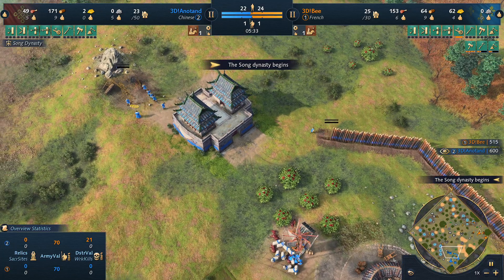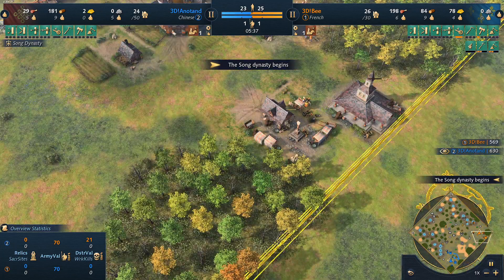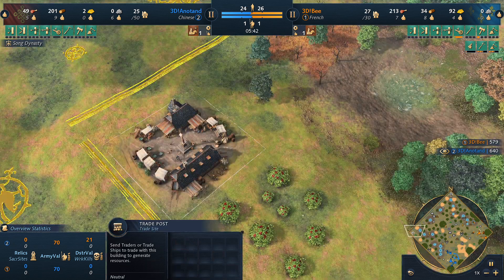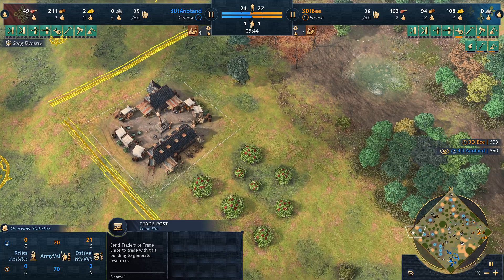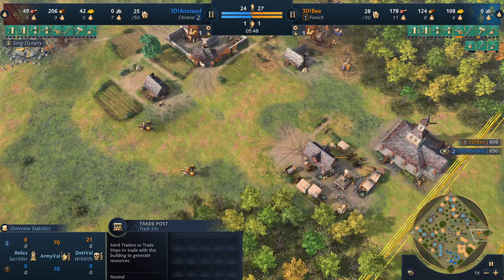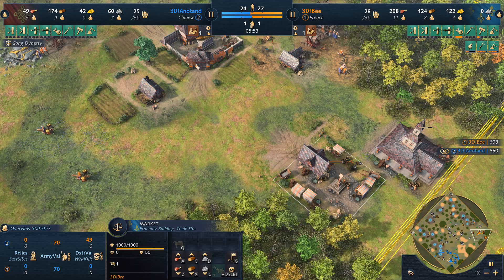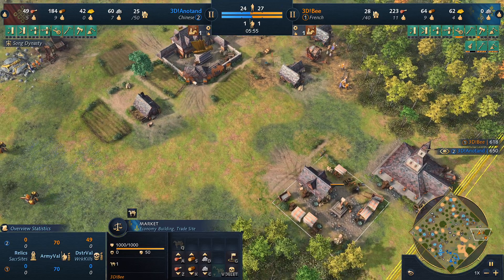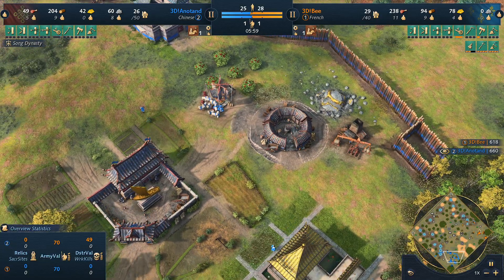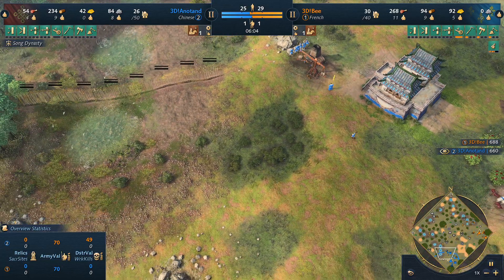With the traders out and about for the French, they're gathering a lot of gold — 124 gold — going to that western trade post. So it's going to be trade versus villager boom, and we'll see who ends up winning. With the market there as well, 3DB is really starting to pump out those traders. He's already ahead in eco numbers by three, and that's going to expand quickly especially with that second market. The timing of the second town center placement will be key.